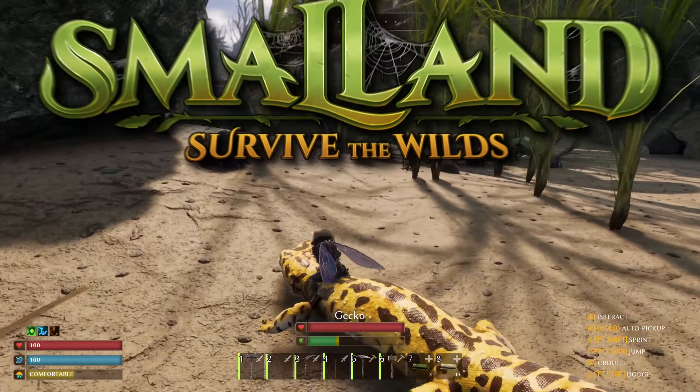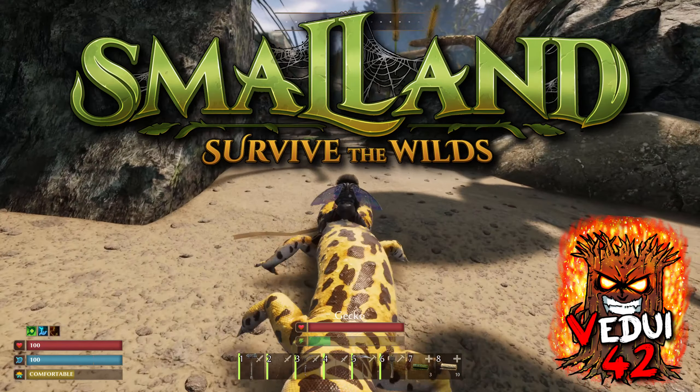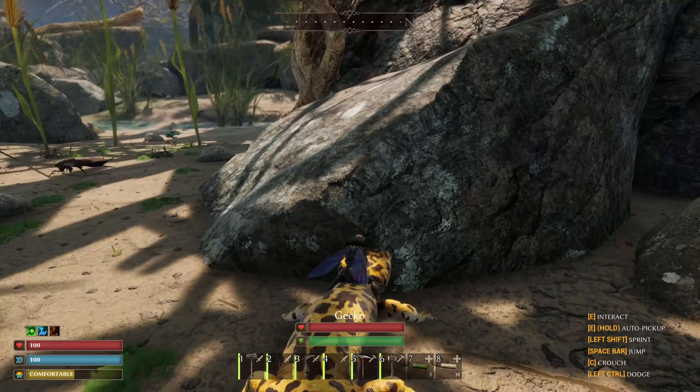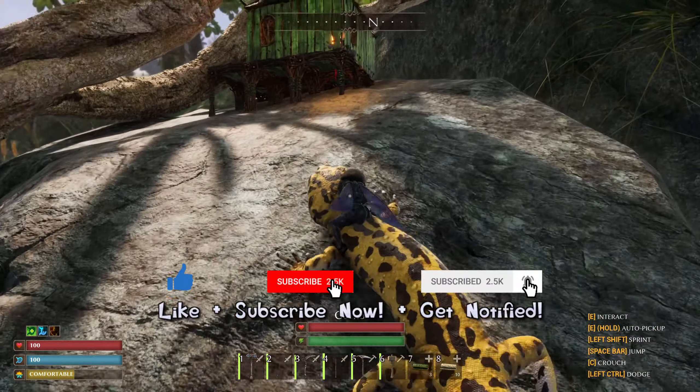Greetings friends! This video will cover how to tame the gecko, which is the third tameable creature in Smalland. A cute little creature which hangs out on the beach. While it can neither carry items like the ladybug or leap like the grasshopper, it can however climb very well.